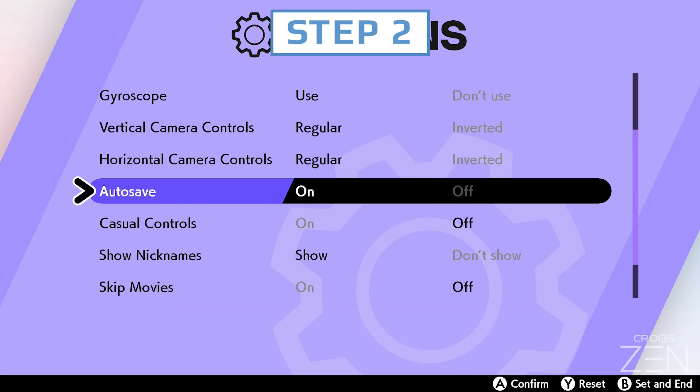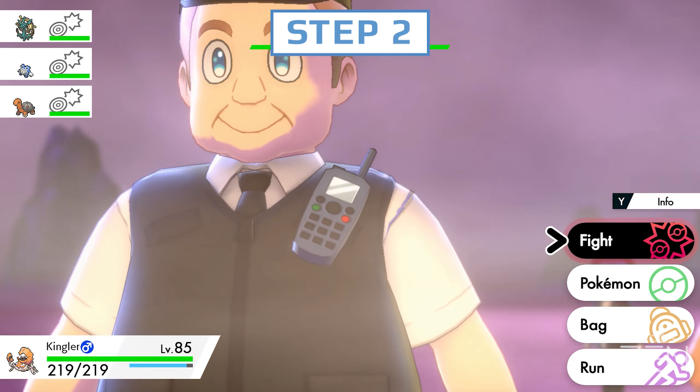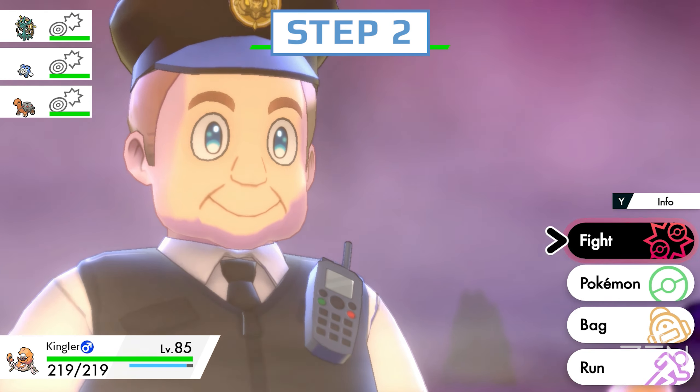Step 2. In the game settings, turn on auto-save. The only way to create a backup save is to force the game to auto-save.